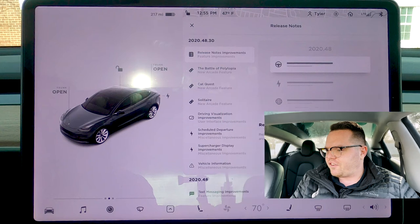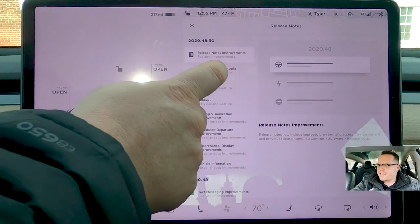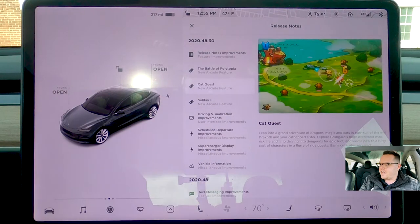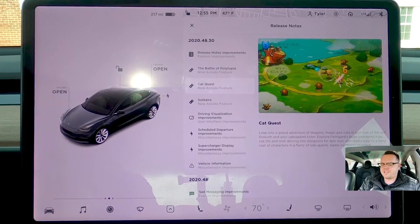To get into the release notes, they have a new layout. Each of the things that get updated are a little bit different on the screen. The Battle of Polytopia was one of the games added, Cat Quest as well, which is really cool because you can play them while driving — not the driver, but your passenger can play it. You can click 'I'm a passenger in the car,' much like how Pokemon Go works.